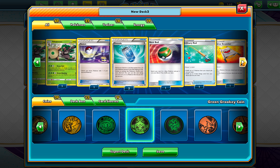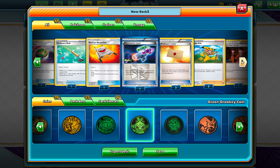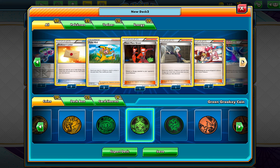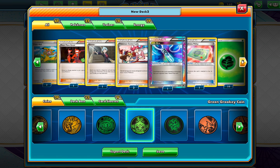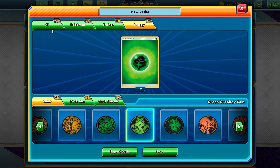One Switch, two Evosoda, one Nest Ball, one Ordinary Rod, one Rescue Stretcher — you probably don't have this one, but that's okay. No Toxic Laser. Three Professor's Letter, two Poké Kid — you might have this one. Team Flare Grunt, one Steven, two Pokémon Center Lady — you might not have this one. But I kind of just substitute it for a Shedninja with a special ability that does the exact same thing. If you have that Shedninja, you can just swap it out and swap in Energies.